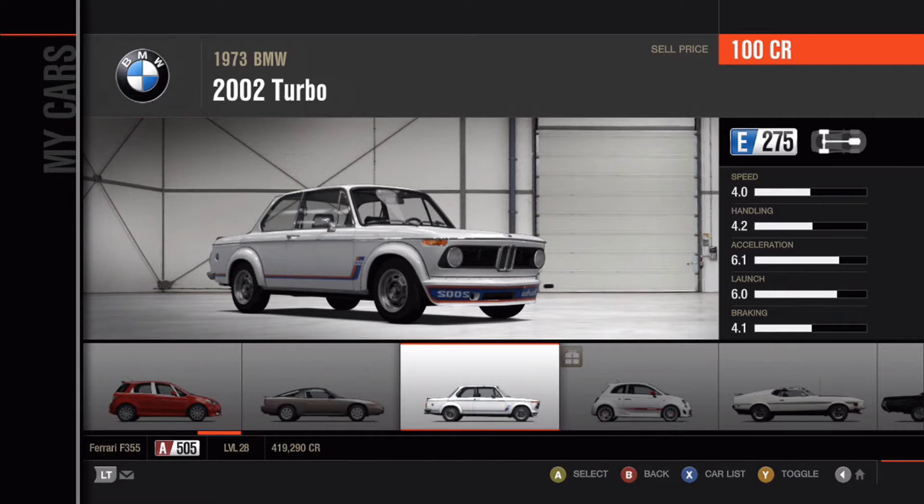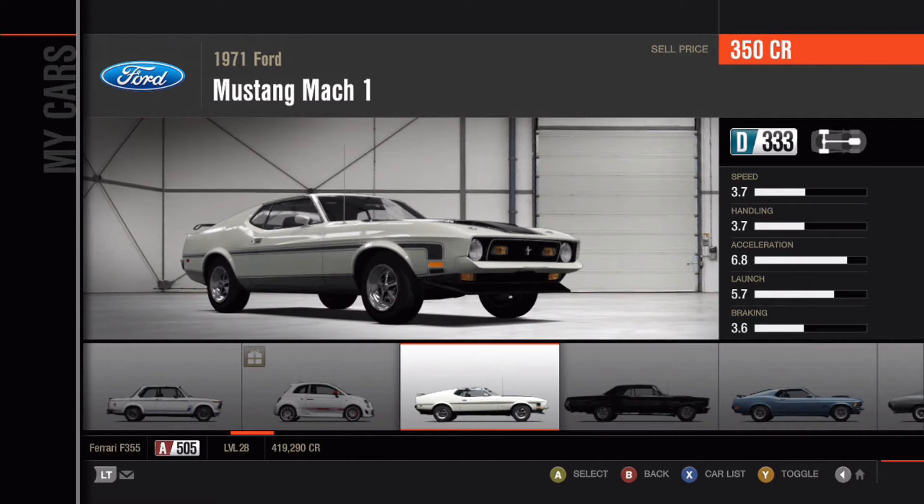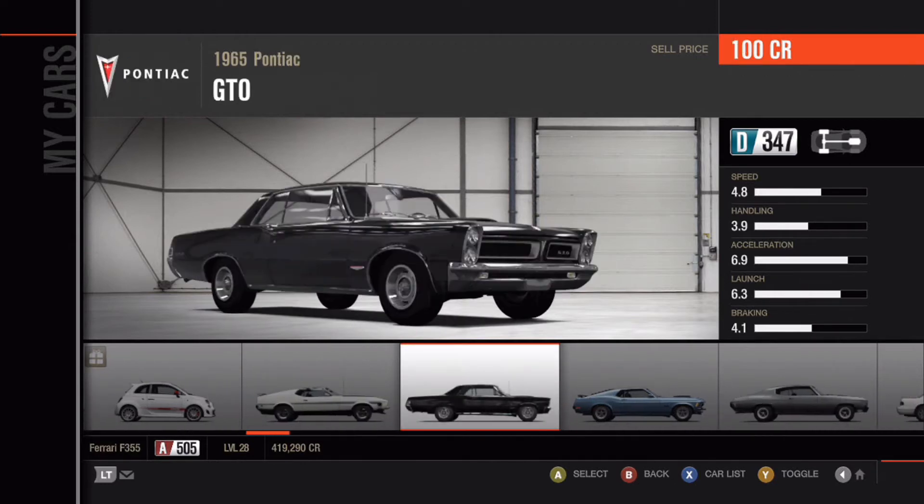Then there's a 1973 BMW 2002 Turbo — very nice looking car with a nice paint job; I think that is the actual factory paint job. We also have a gift car for playing Forza 3 — the 2010 Fiat Abarth 500 ESSEESSE. I don't really use it. Then a car I actually really enjoy: the 1971 Ford Mustang Mach 1, very nice looking car. Moving on, we have the 1965 Pontiac GTO — the infamous GTO, used in a lot of movies. Everyone knows the Pontiac GTO.